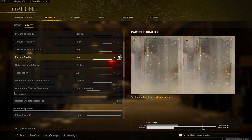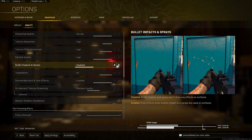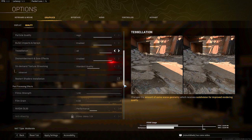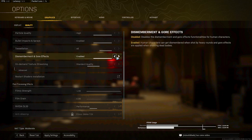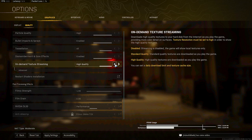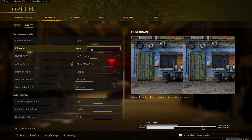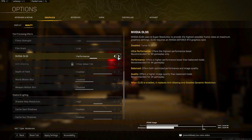Particle Quality doesn't affect your PC as much - if you drop it down you won't see VRAM usage move, so leave it on High. Bullet Impacts and Sprays doesn't matter much but I'll leave it enabled. Tessellation does matter to a degree - I like the way things look with it, so I'll put it on All. If you're dropping frames, drop it down to Disabled or Medium. Dismemberment and Gore effects don't matter much. Texture Demand Streaming, leave at Standard. Film Grain, definitely put this at zero - it's disorienting.